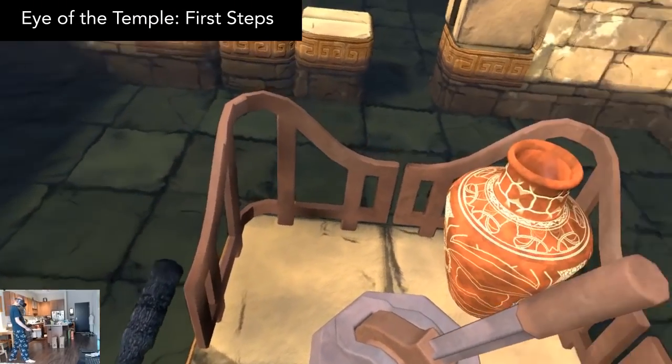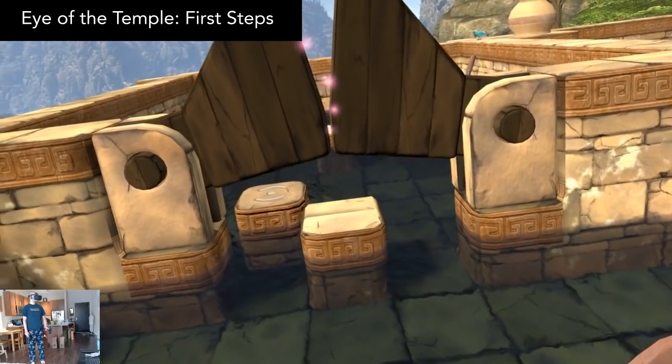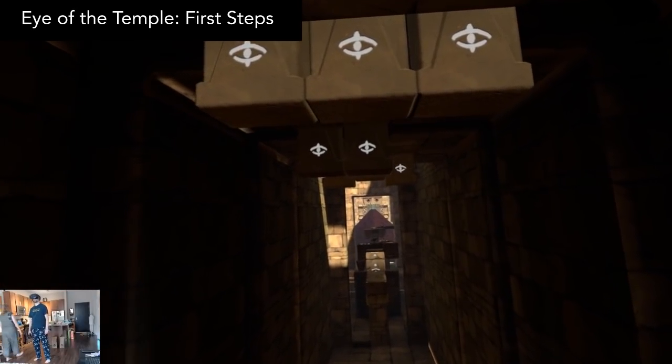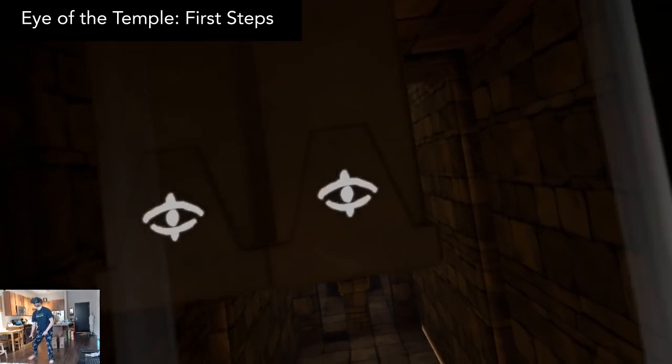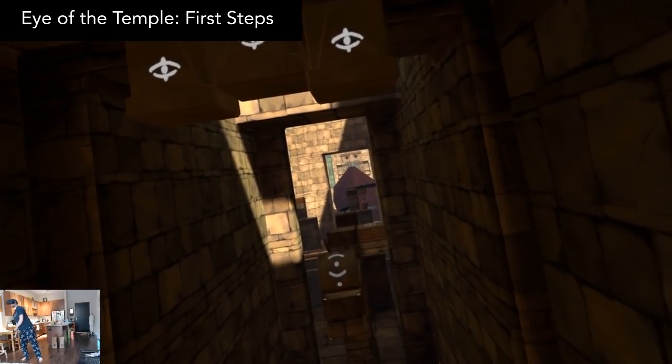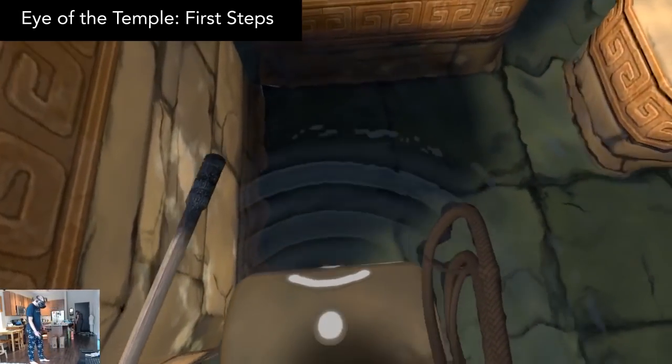Eye of the Temple First Steps is your Indiana Jones obstacle course dream come true. It's all based around real movement within your room scale. You need to move your feet to step on tiles, avoid traps, and sometimes even continuously move to stay on top of rolling platforms.